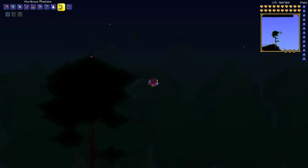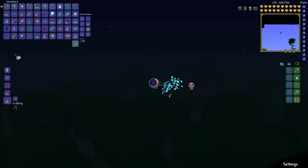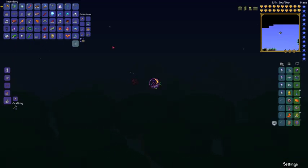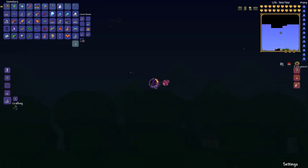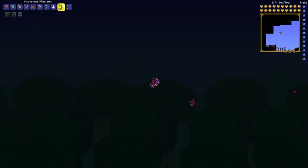Luminite arrows — yes, Luminite arrows plus the Phantasm is incredible. I would also suggest any flying mount, like the drill containment mount — well, you can't attack in that one. So the only real mount you can use is the Cosmic Khaki. That's the only mount I would really suggest because the other one you can't attack in.